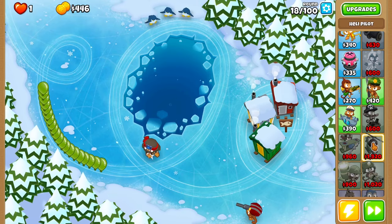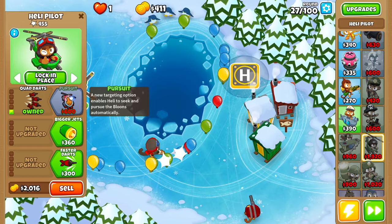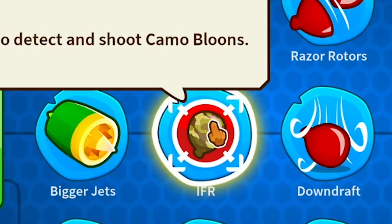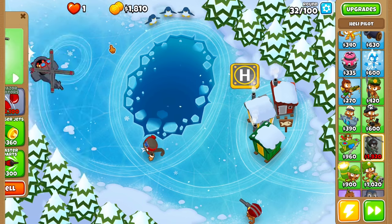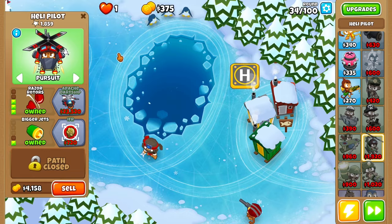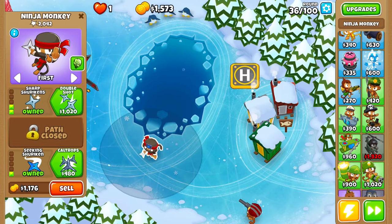Now we can set up the heli pilot. Let's place the heli pilot right here with quad darts and pursuit as soon as we get enough money — bam, now he's good with that. I definitely want bigger jets and then IFR. We're going to do razor rotors first, then bigger jets, then IFR so we can see camo balloons — that will help a lot. Now we got IFR, so this guy is pretty much going to be getting big hits.